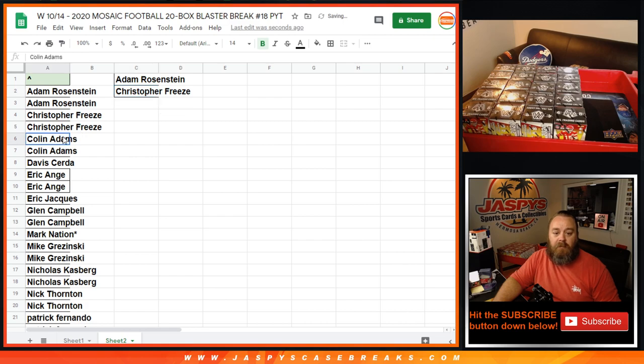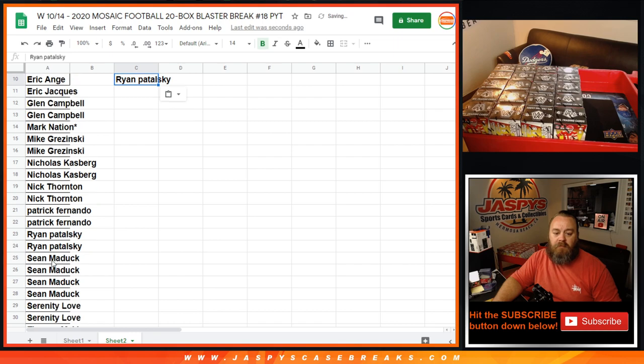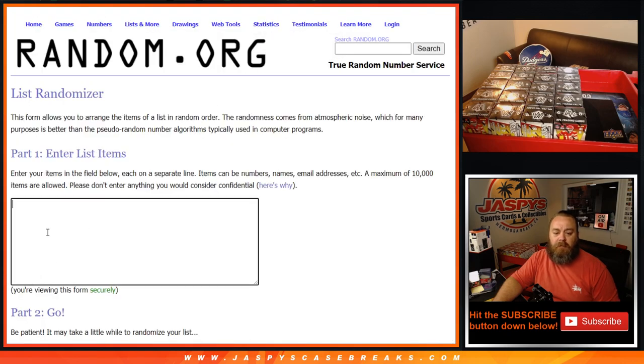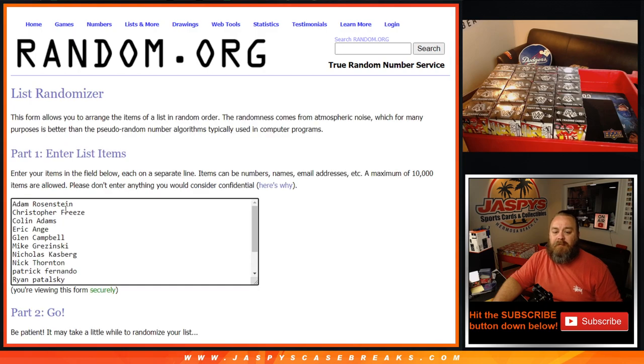Christopher, one entry. Colin, one entry. Eric gets one. Glenn gets one. Mike gets one. Nicholas gets one. Nick gets one. Patrick gets one. Patrick gets one. Ryan gets one. And Sean with four gets two. And Serenity gets one. And Thomas gets one as well. So we've got 14 spots total. We're going to copy that over to this list. A six and a two — eight times gets the Bengals. Good luck.